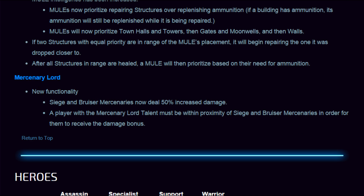Mercenary Lord has new functionality: Siege and Bruiser minions now deal 50% increased damage, but a player with the Mercenary Lord talent must now be within proximity of those Siege or Bruiser Mercenaries to receive the damage bonus. You can't just take a camp with Mercenary Lord and then leave — you literally have to stand near them to passively buff them. This basically makes the talent a must-pick on Azmodan, as any mercenaries in your lane will just keep pushing.